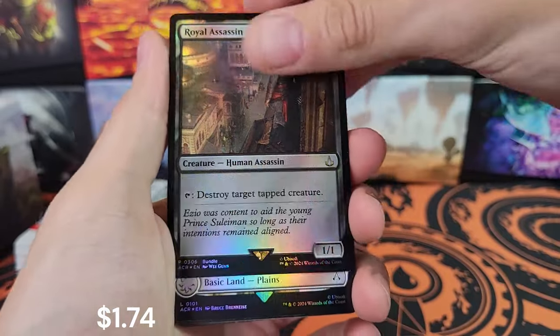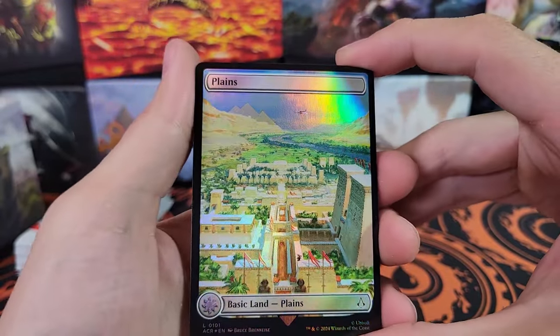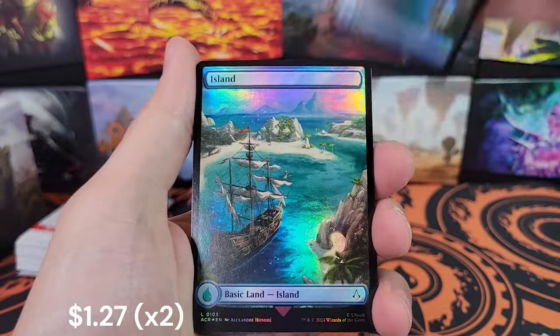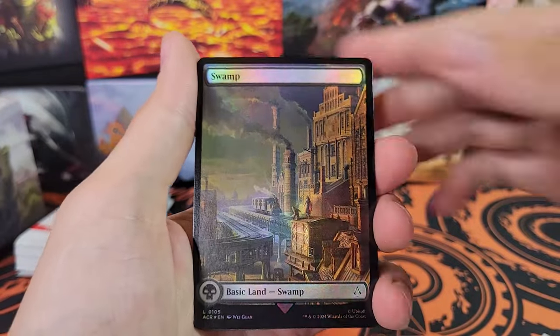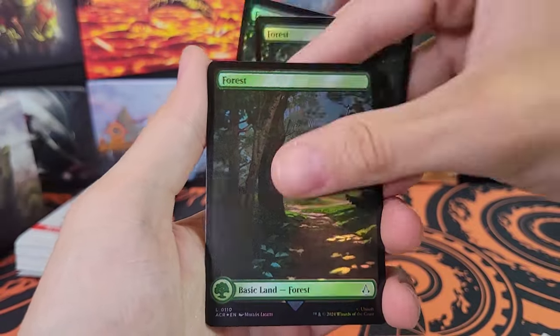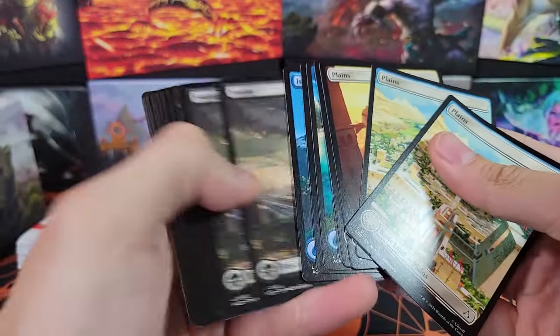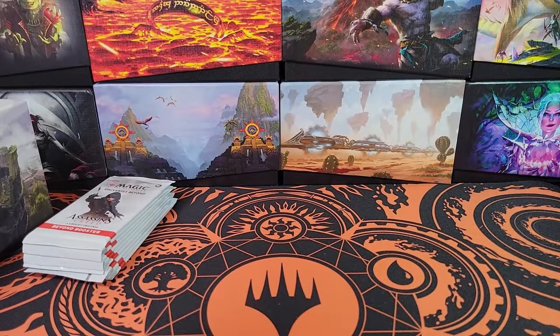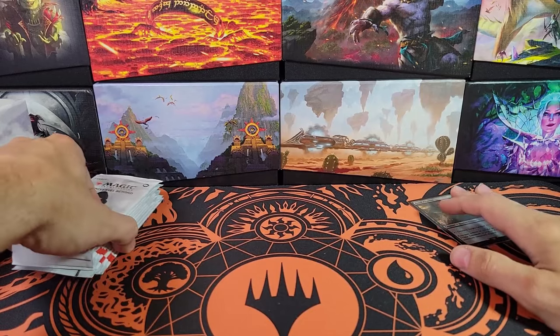Royal Assassin is the bundle promo. So for the giveaway, you're going to get this as well as the best pull out of my nine packs. You got two Plains — well, four Plains — two of each of the full arts. And Swamp. Here's a look at all of the full art lands. And Forest. Very nice. The other pack should just be non-foils — yeah, it's just non-foils of all the same lands and then there's a couple random things there. If you like Assassin's Creed, these lands are really cool.